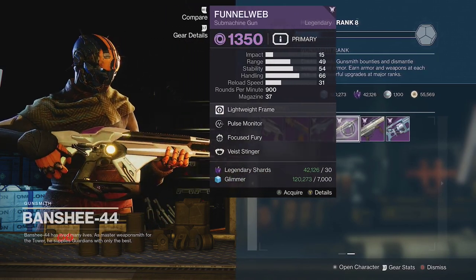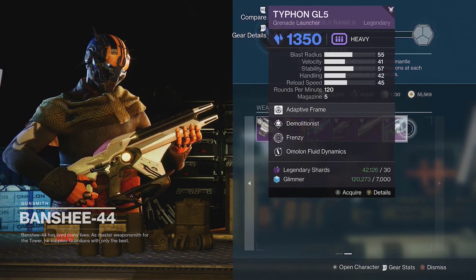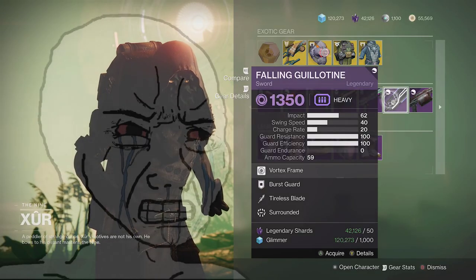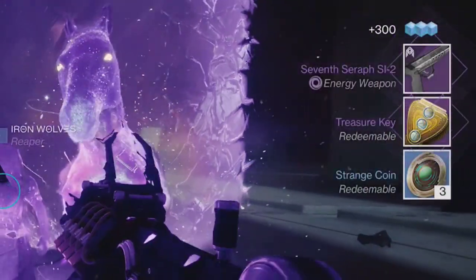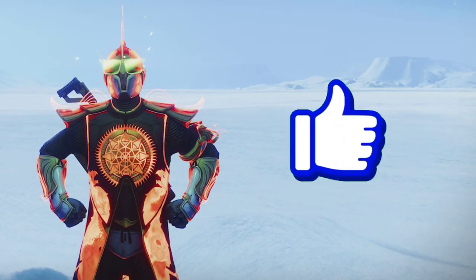The only downside to those vendors is that they come with predetermined perk rolls, so if they have the weapon you want but a bad roll, you're out of luck. But there is a very straightforward way to farm for god rolls of weapons — but first, if you enjoy this video, leave a like down below.